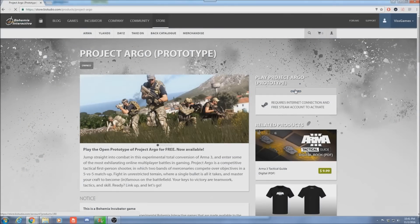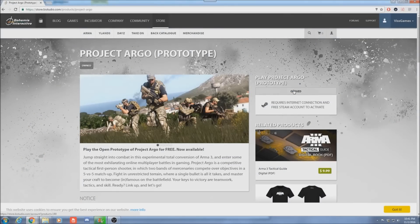After you've done that, what's going to happen is you're going to click this bar again. It should still be green after you've signed in. You're going to claim Project Argo.